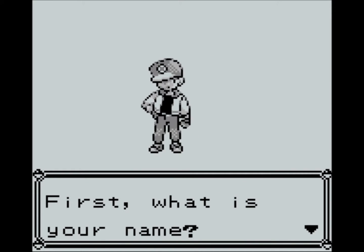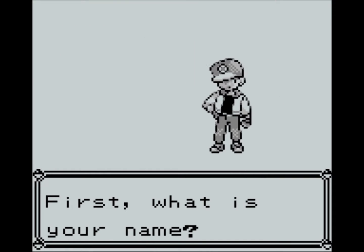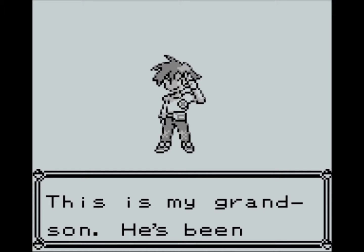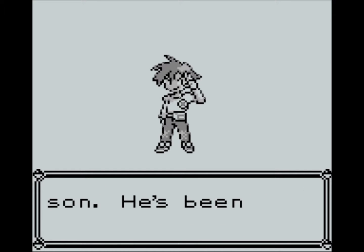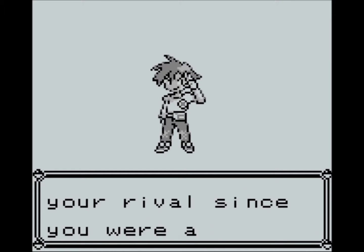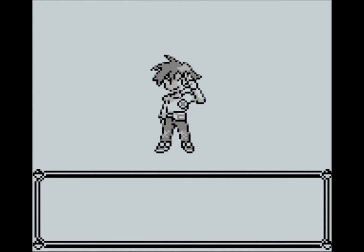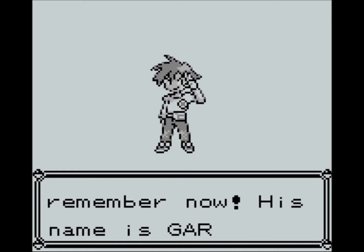We're going to be introduced to the hero of the story, and we're going to call him Ash. I'm going to keep all the character names as they should be from the original. And here is another guy we're introduced to — he is our rival. So we've now got all the components we need for a classic RPG. We're going to call him Gary, because that's what they're both called in the original.